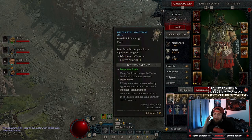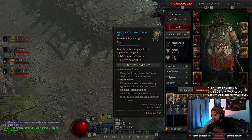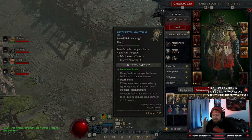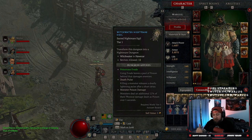Once you get to world tier three, you're going to find sigils on world bosses, dungeon bosses, and in Tree of Whisper turn-ins. Once you get them, this is how it works. You have a bunch of sigils here — this one is tier one, which tells you the level of the dungeon you're going to turn into a nightmare dungeon.